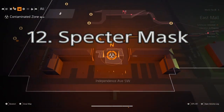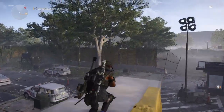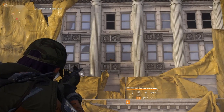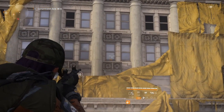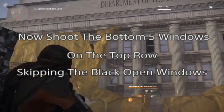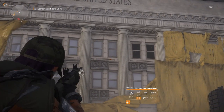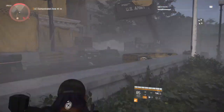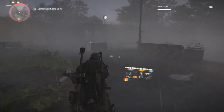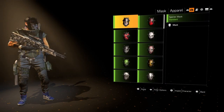The final mask, number twelve, is the Specter mask. Head to the contamination zone off of Independence Avenue near the second dark zone. Climb on top of a truck and shoot out the bottom eight windows — one bullet each, shooting twice will break it. This one can be done in the daytime. Then shoot out the top five windows, skipping the open black windows. Shoot the bottom eight windows and then the top five skipping the black ones, and the hunter will spawn. Melt him for the Specter mask.